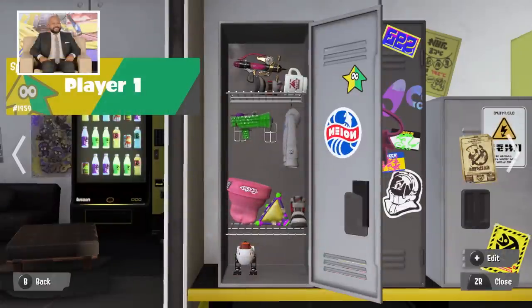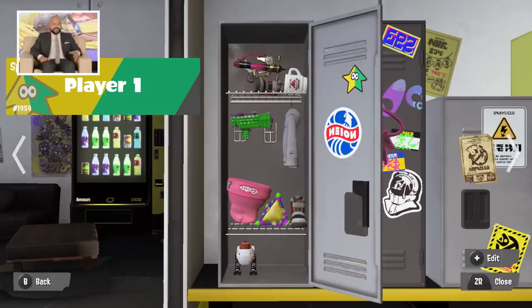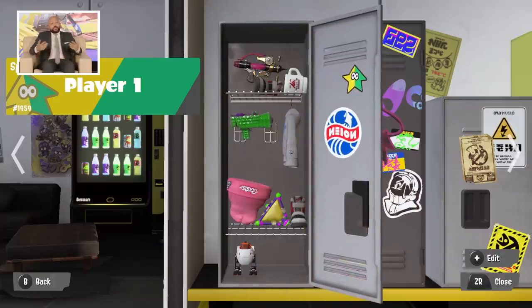On the left-hand side of the screen you'll see the splash tag where you'd normally have your name — you can have different banners, badges, and titles. With the lockers and splash tags, there will also be seasonal catalogs bringing new items for your locker, new splash tag content, and even additional weapons. Really cool stuff coming post-launch as well.